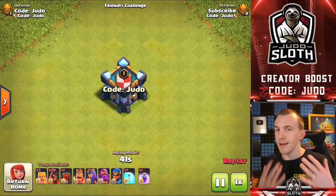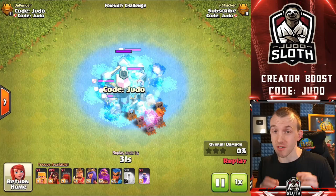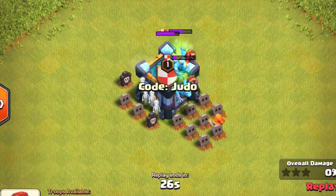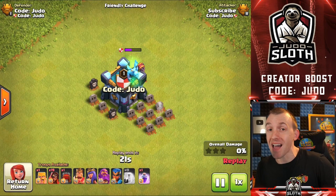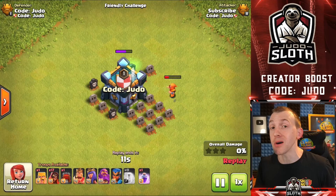Skeleton traps are one thing, but Clan Castle troops are another. I froze the Clan Castle troops — this pesky Super Minion, Headhunter, Mass Archer, and Mass Goblins — but the Super Minions survived, being at the back with only 60% damage through the chain effect. And actually, they wipe out the Super Wizards incredibly fast. Remember, 10 housing space, so that is a big commitment.